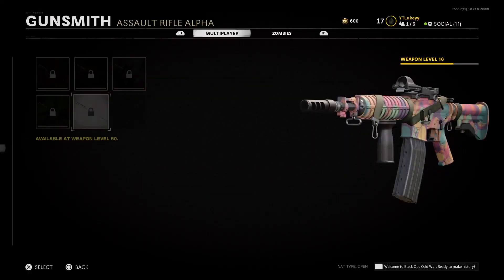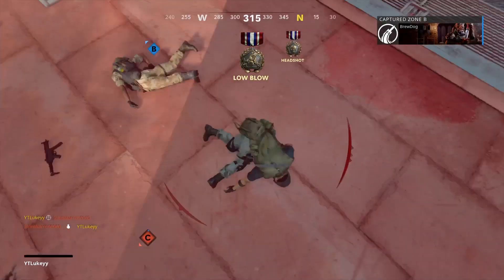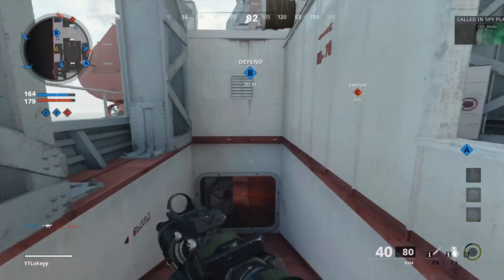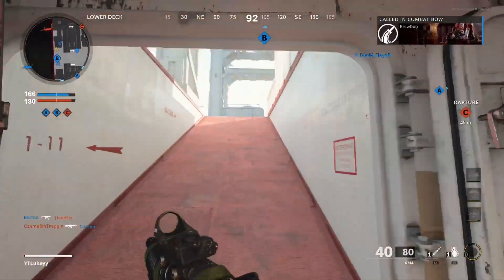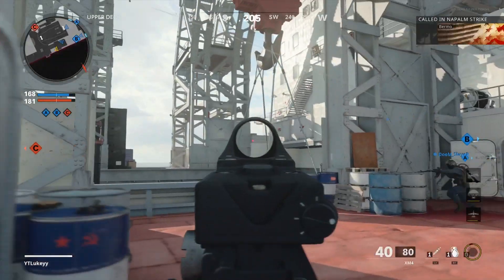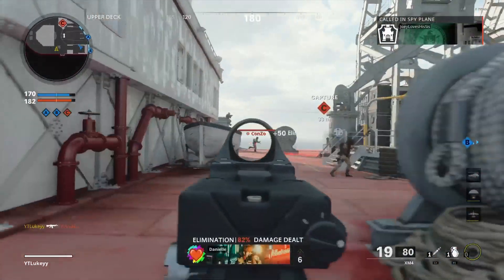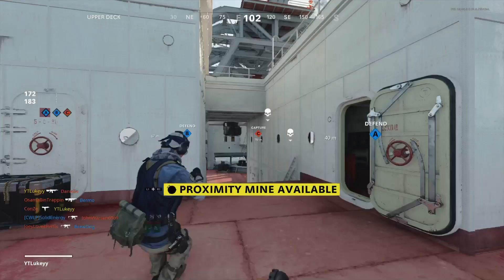The last challenge is to get double kills, and this is pretty easy. Make sure you have extended mags so you have more bullets and don't have to reload, making double kills easier. Play hardcore because everyone is weak and it only takes a couple of bullets, or play the 12v12 game mode since there are so many people on the map. Anyway, that's been it for today's video - subscribe for more camo guides and I'll see you guys in the next one!